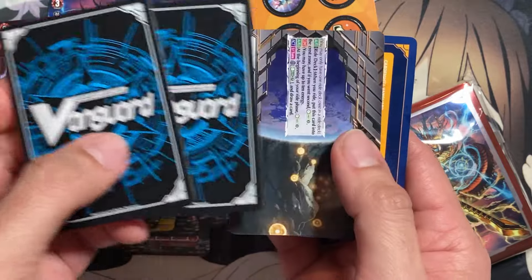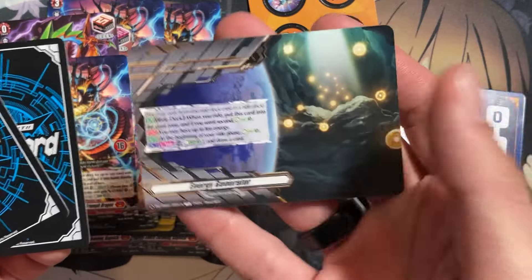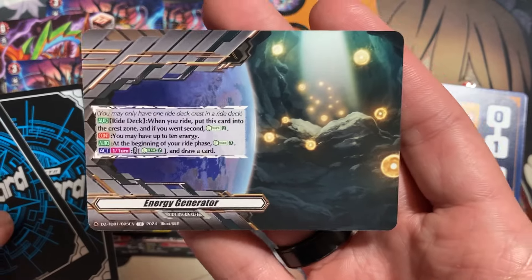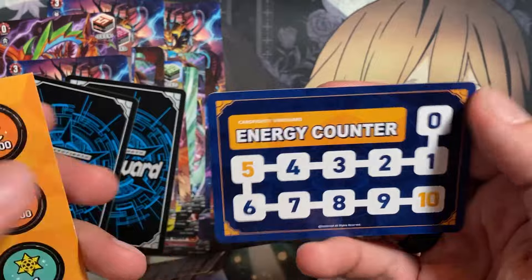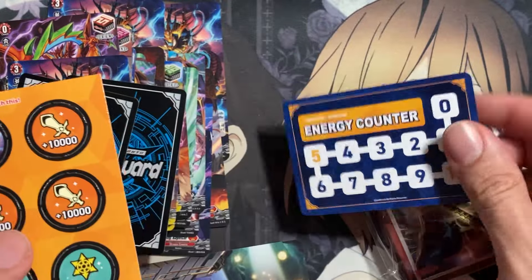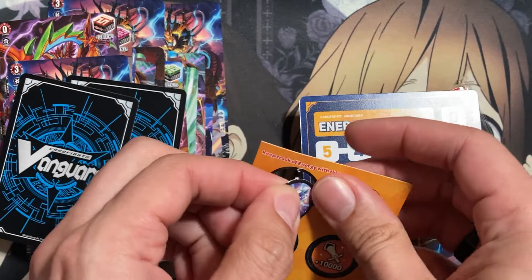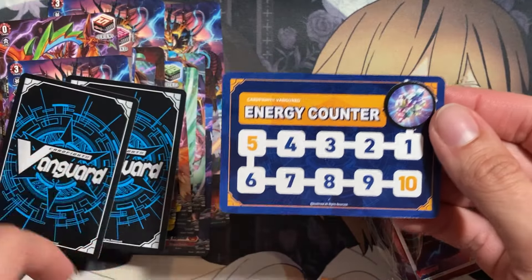Here is the Energy Generator card. It goes into the ride deck, and when you ride, you put this card into your crest zone. If you went second, you energy charge three. So you would take the energy counter — which you can also track with the little marker — and you go up energy each turn. You start off with no energy if you go first, or energy charge three moving to three if you went second.